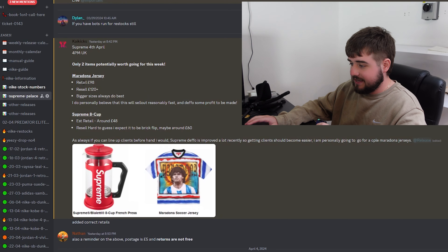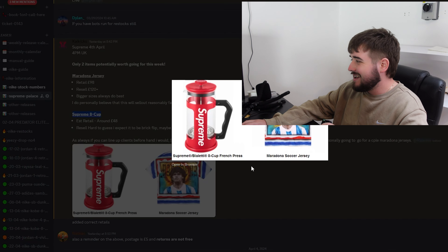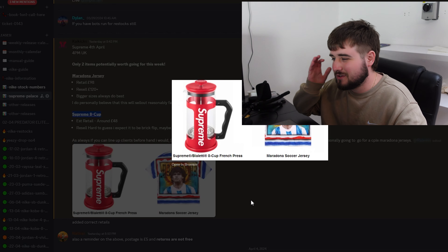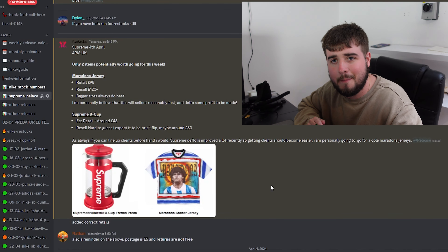Hello everyone and welcome back to a Supreme Live Cop. I'm going to up my frequency of videos. So essentially we're going to be going for botting and we're going to be going manual for this Supreme Drop. Let's quickly run through the two items that we are running for today. All the information is actually posted within the group Kaikik's Apprentice — this is where I teach you guys how to resell, I tell you what to go for, and I give you all the information that you need about reselling.